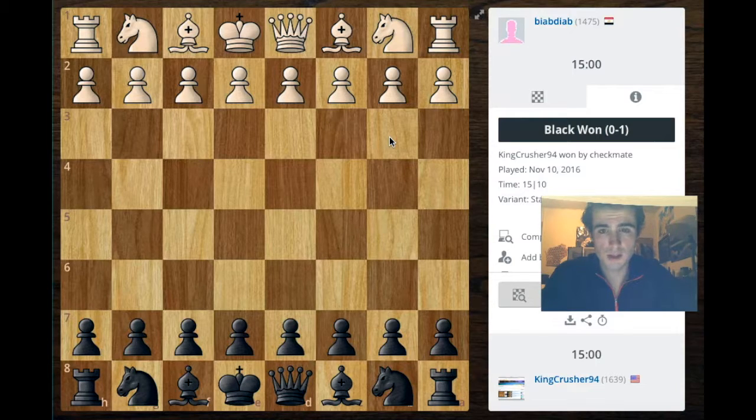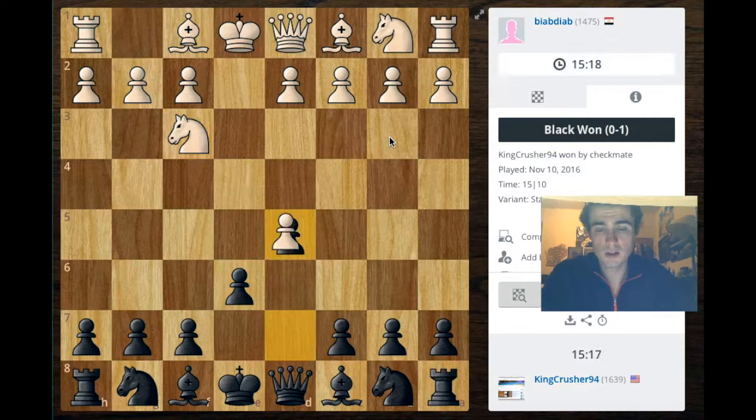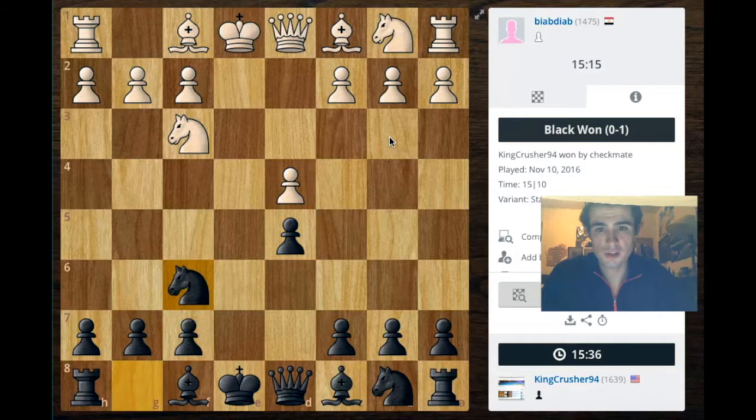We'll get to the details of what a hook mate is closer towards the end. I also like this video because it involves a queen exchange — a queen for two rooks. We'll see how that plays out. He goes e4, I do e6, and we get into the French Defense Exchange Variation.